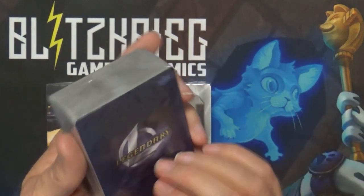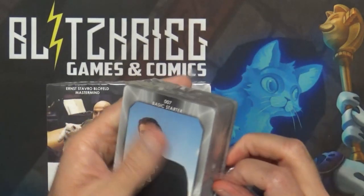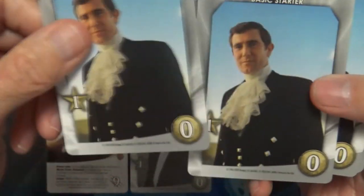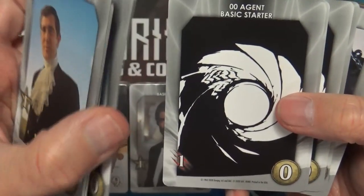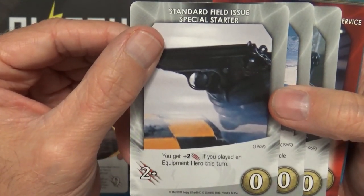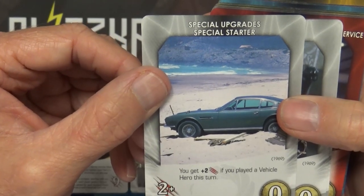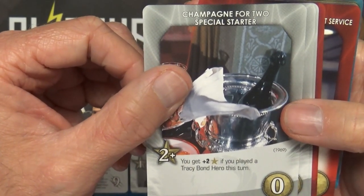Let's break into one of these and see what we got. Right off the bat we have the Lazenby version - the starter cards they mentioned so you can play the whole Lazenby for your deck. There are the basic starter strikes and the special starters from the movie. The Special Field Issue gives plus two strike if you played an equipment hero this turn. Special Upgrades gives plus two strike if you played a vehicle hero this turn.